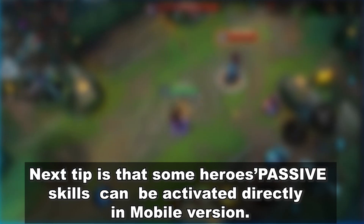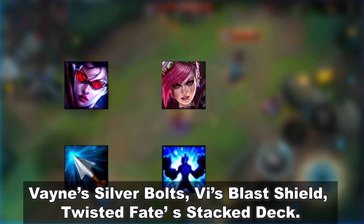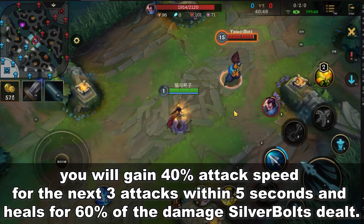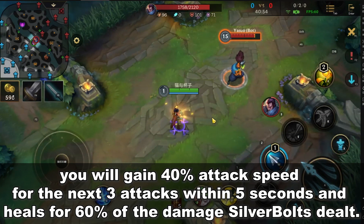The next tip is that some heroes' passive skills can be activated in mobile version. For example, Vayne's Silver Bolts, Vi's Blast Shield, and Twisted Fate's Stacked Deck. When you activate Vayne's Silver Bolts, you will gain 40% attack speed for the next 3 attacks within 5 seconds and hit for 60% of the damage that Silver Bolts stored.